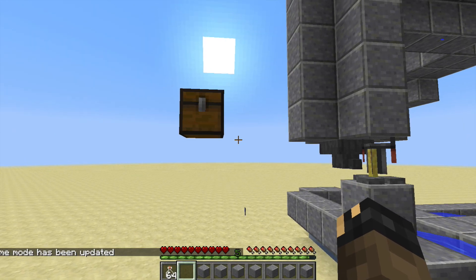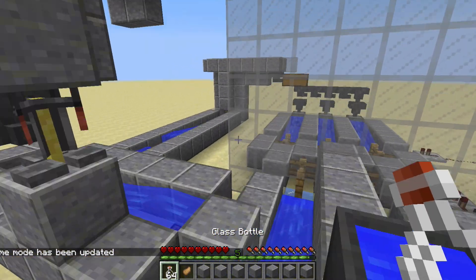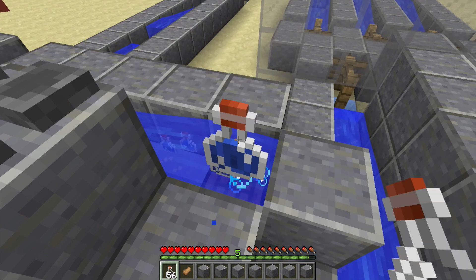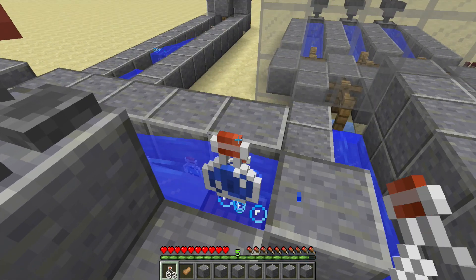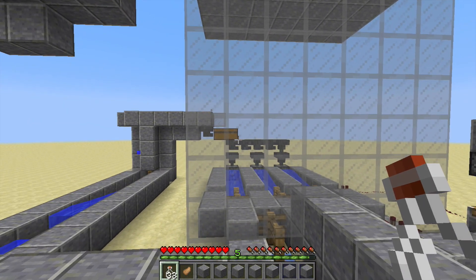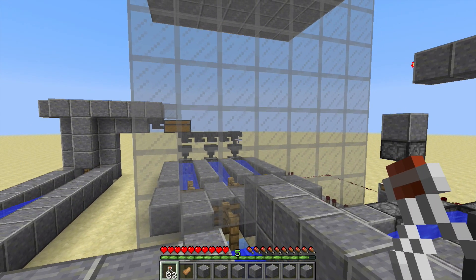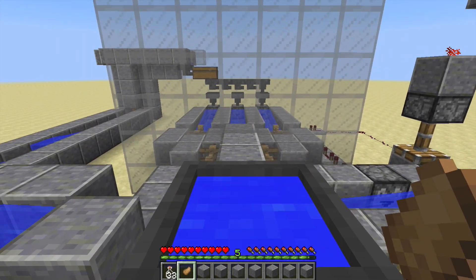Let's try it out in survival. We can get our rabbit's foot here. First, let's show how to fill up the water potions — you just click on them, filling up the water potions and they get sent up through our collection into the containers, chests and hoppers. Then we can put our potion ingredient in.